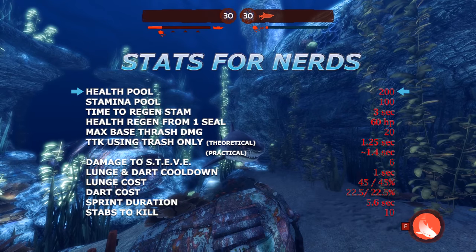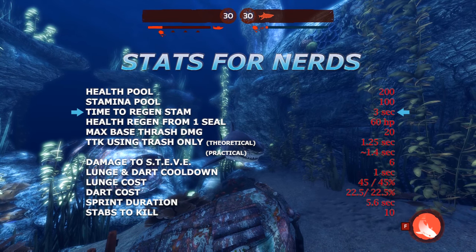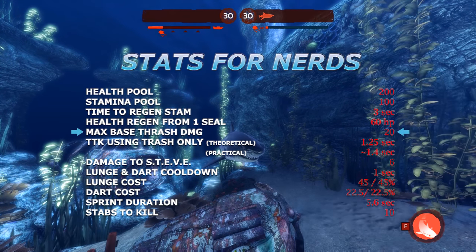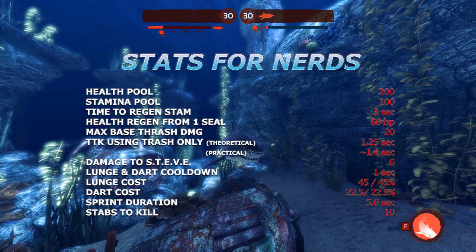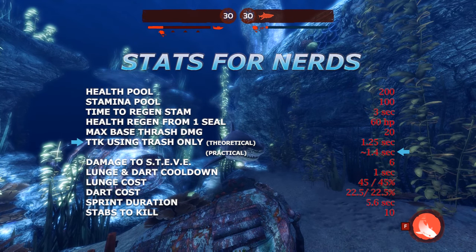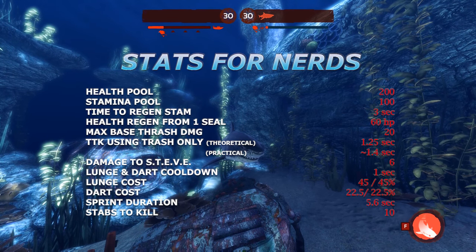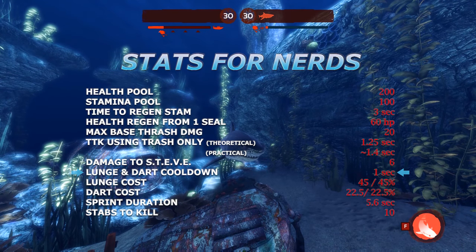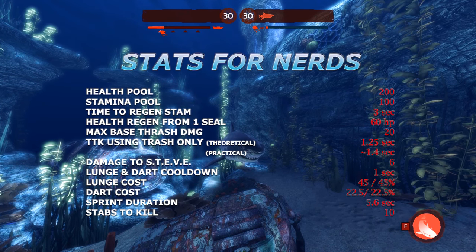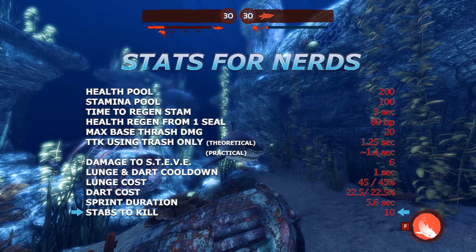The tiger has an average health pool with 200. Its stamina is quite low, however, with only 100 points. If you deplete your stamina it would take three seconds to regen fully. Eating one seal will grant you 60 health. It has a max base thrash damage of 20, which is the highest value it can be. Thrashing a diver from full health takes one and a quarter seconds — around 1.4 accounting for latency and human error. Hitting Steve does six points of damage. The time between lunging and darting is a flat one second; a lunge costs 45 stamina, a dart costs 22.5. The tiger can sprint for 5.6 seconds before running out of stamina, and it would take 10 stabs to kill you from full health.